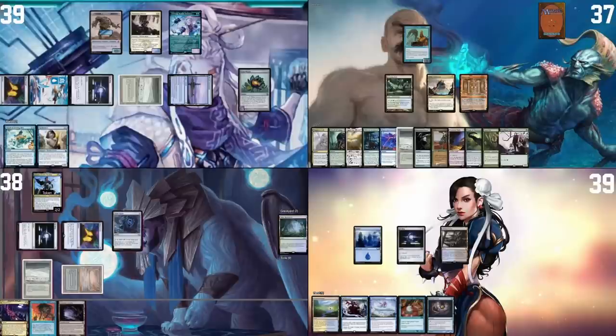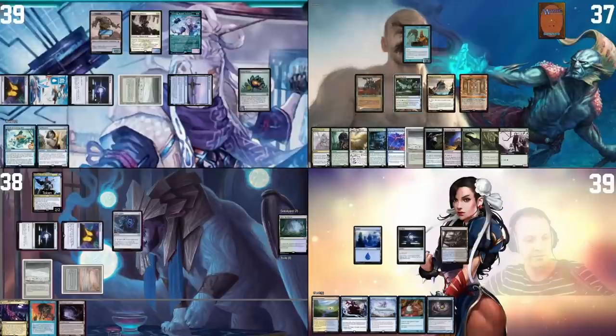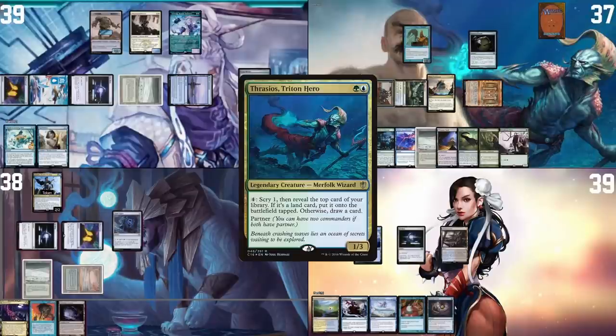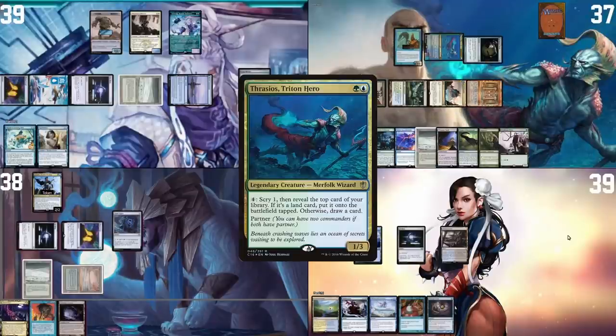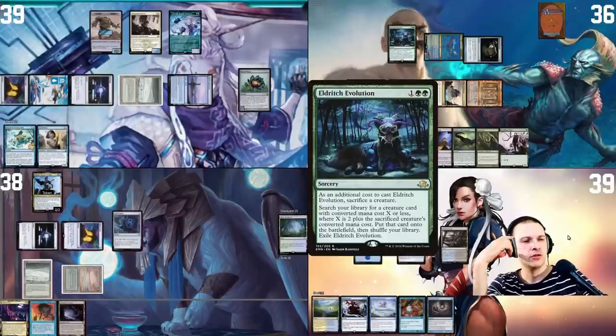The fish dies — I let it go and draw a card. I play a Thran Quarry and really want my Kinnan back. Tap one generic, play Springleaf Drum, tap to play Thrasios with one floating. Taking a damage, I'd like to sacrifice Gilded Drake and cast Eldritch Evolution — but I won't find Seedborn Muse with that, so I'll pass on Eldritch Evolution.